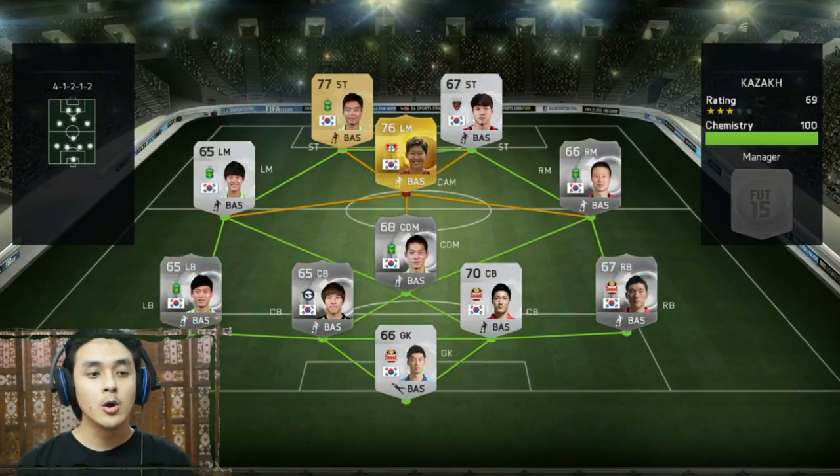Let's find an opponent and try to beat that guy. Look at his team — all Korean, 69 rated, 100% chemistry. This will be a tough match, his team looks pretty good, so let's go!